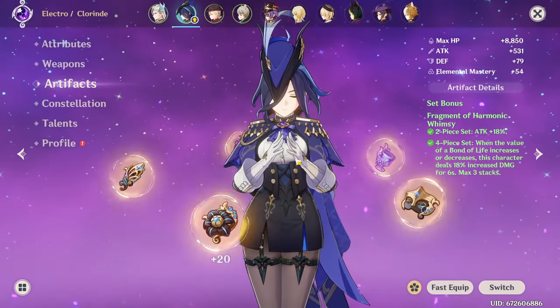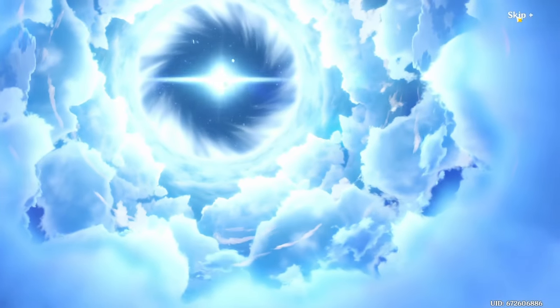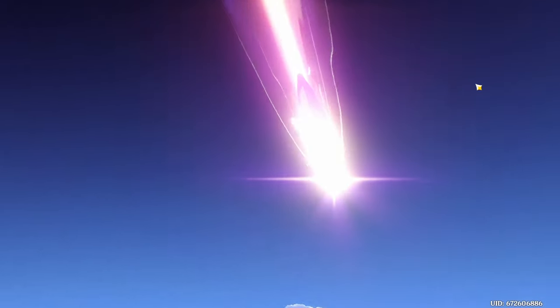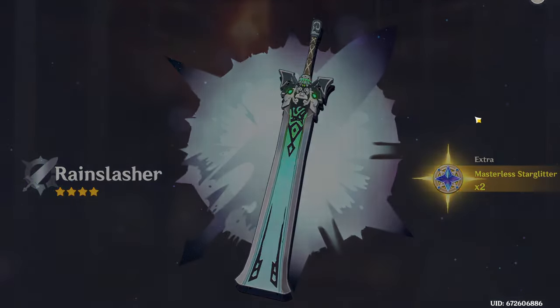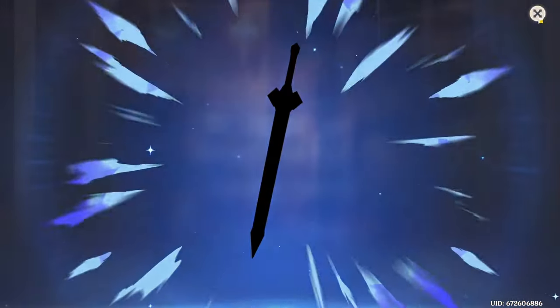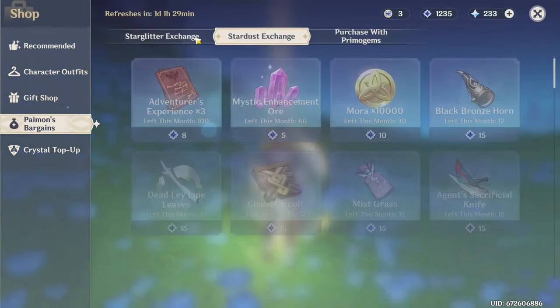Now we look into artifacts. First though, we did get that free pull, so let me go over here. We actually have three standard pulls. I don't really want Charlotte, but that's what we got — I would have rather had something else. I don't really need more characters to build or farm artifacts for.